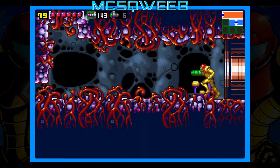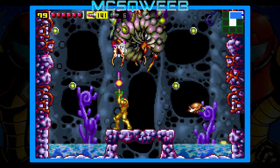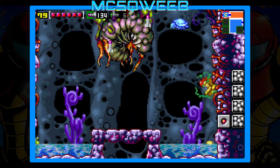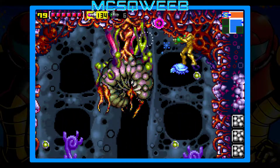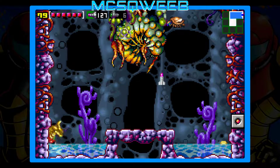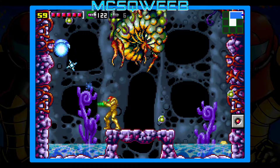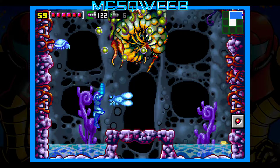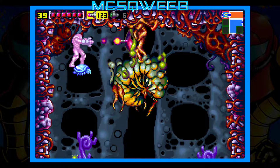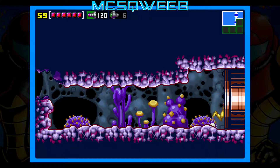Right now we have a miniature boss fight — it's nothing too hard, it's just a giant plant monster basically. I wouldn't even class it as a boss; this is like a little side boss before the real one before we actually get into Ridley, but it's pretty easy actually. That's just called the Lava — that's literally what I think the boss is called.